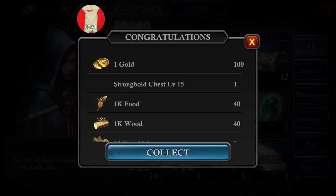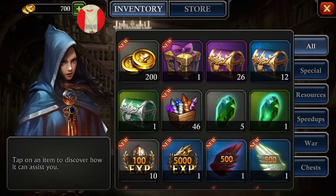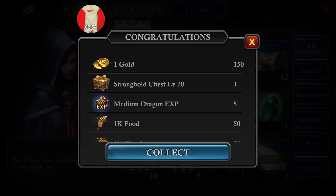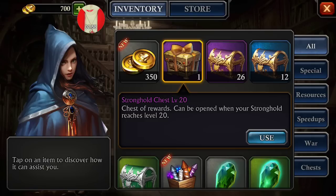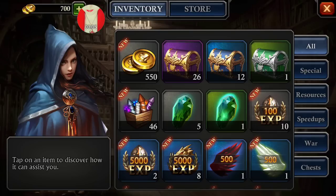So click on it again — another stronghold chest! Lots more gold. Click on it again. Now of course, mind you, this is all based on your level. And another stronghold chest, and even more gold. Do it again. More gold. No more stronghold chest, but I think you get the idea.